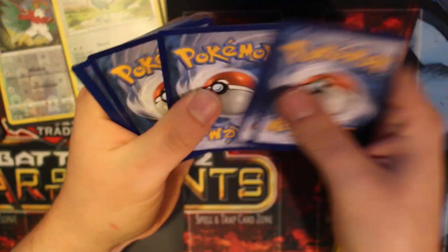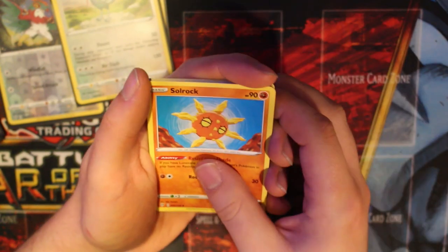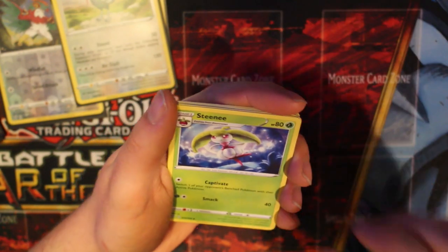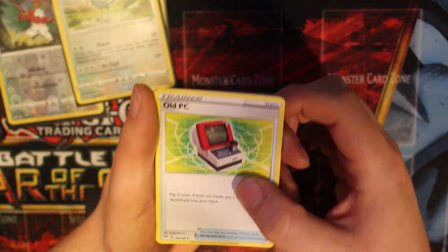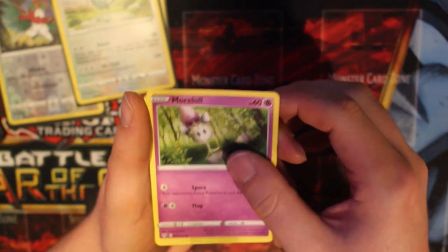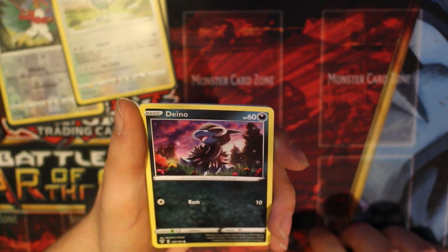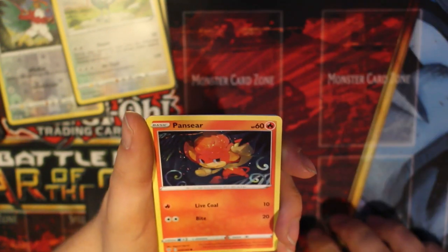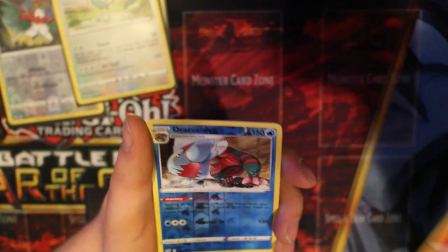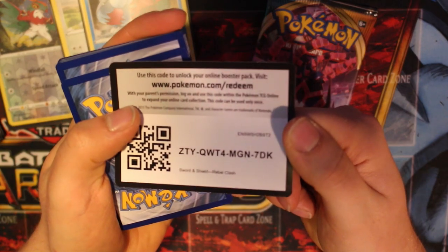One two three four. Fighting energy, Solrock, Snom, an Old PC. More cards, another Morpeko, another Kufant, Dinotha. Reverse holo Dracovish and Galarian Darmanitan. Code for you, enjoy.